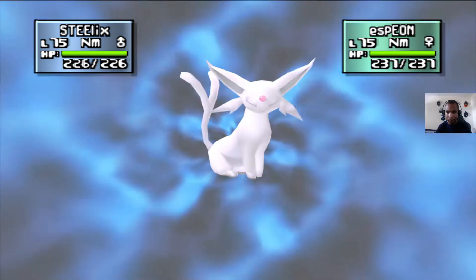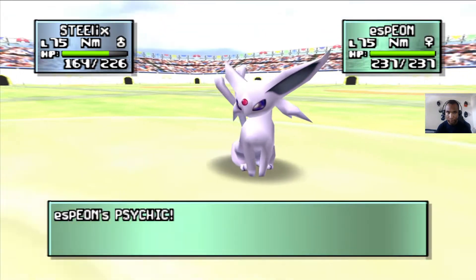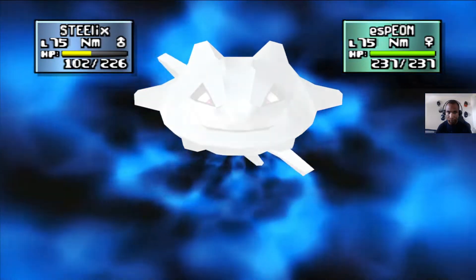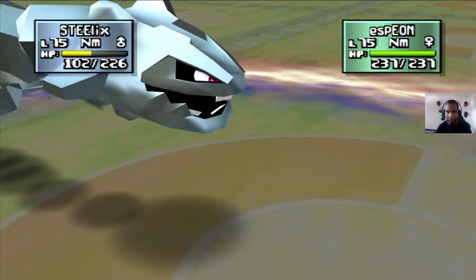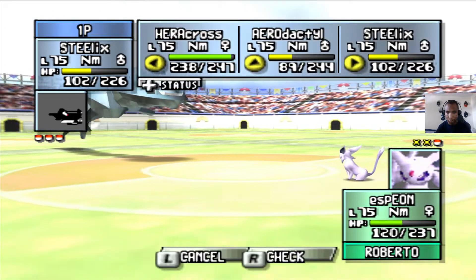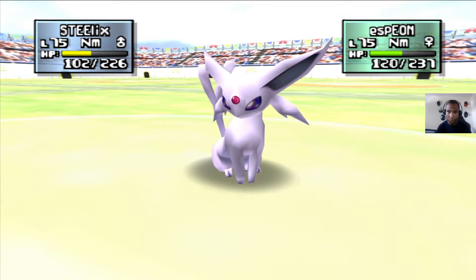Psychic. I'm going to go Earthquake. I could do the Defense Curl Rollout combo for double damage, but I think Earthquake's the way to go. We do take a jump in our special defense lowered, so I'm going to leave Steelix in — it'll probably get knocked out on the next turn.